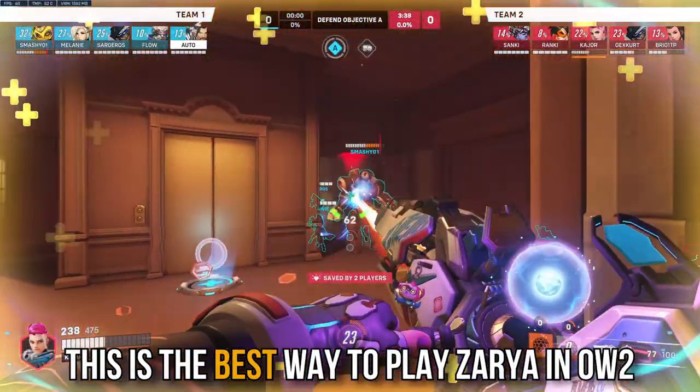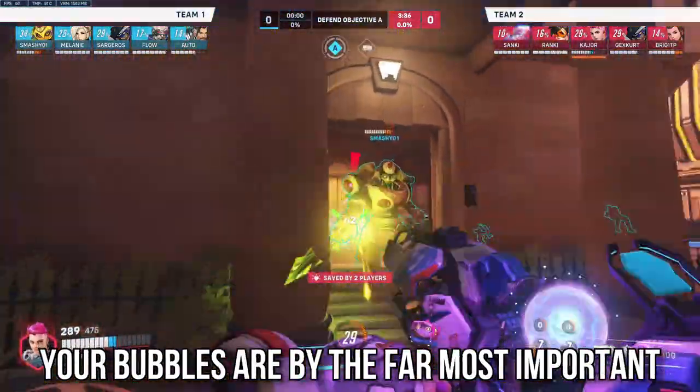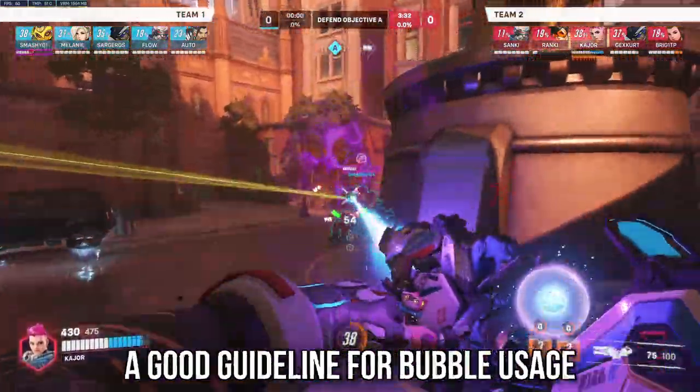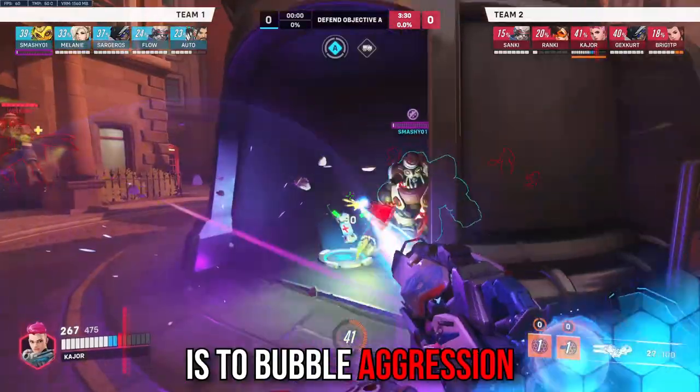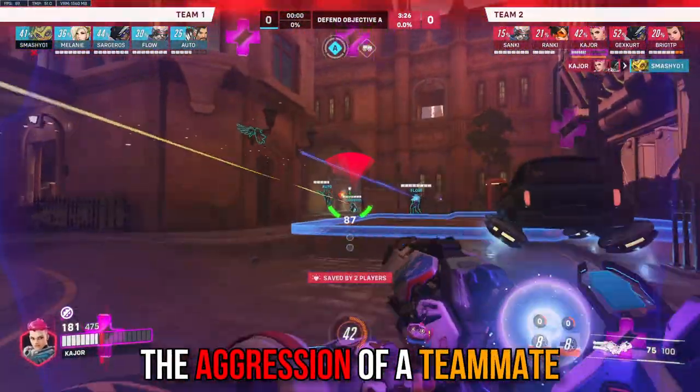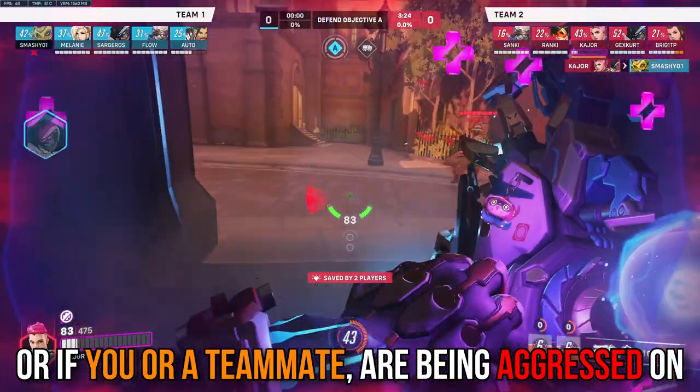This is the best way to play Zarya in Overwatch 2. Your bubbles are by far the most important part of your kit — don't use them just for charge. A good guideline for bubble usage is to bubble aggression, meaning bubbling your own aggression, the aggression of a teammate, or if you or a teammate are being aggressed on.